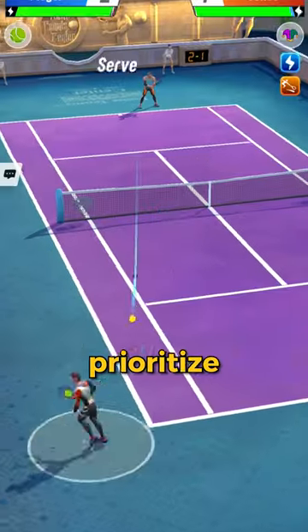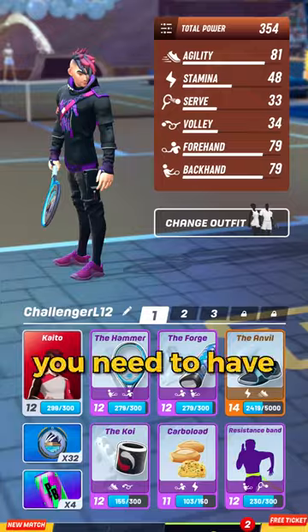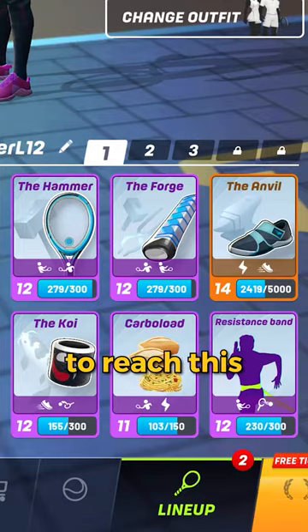First, choosing a style means that you will prioritize the game type, and for that you need to have the right cards to reach this.